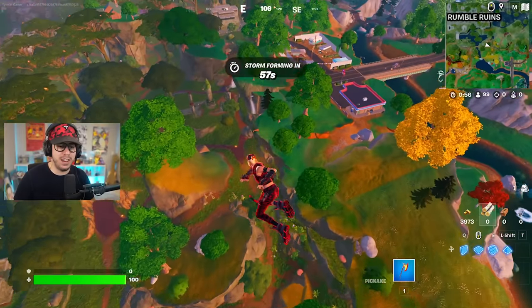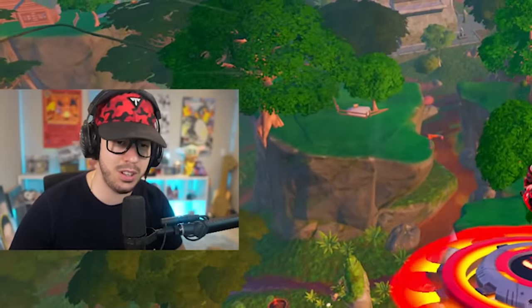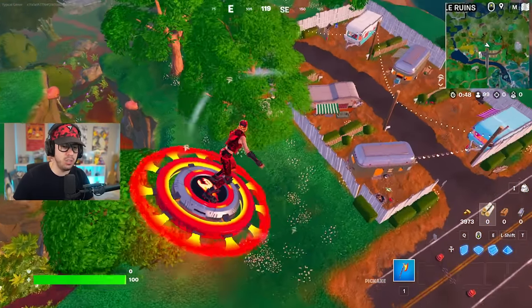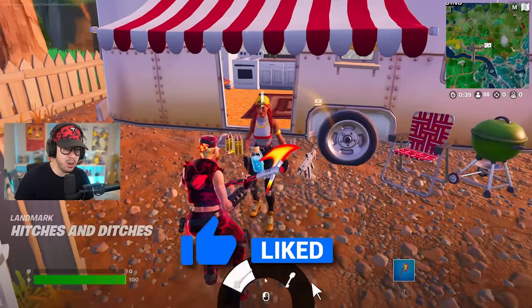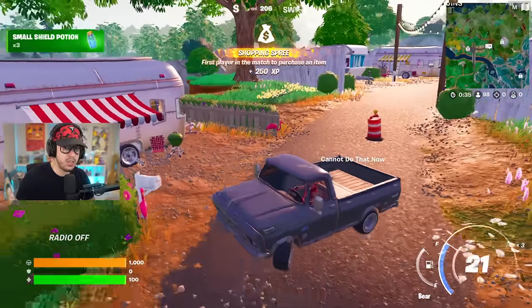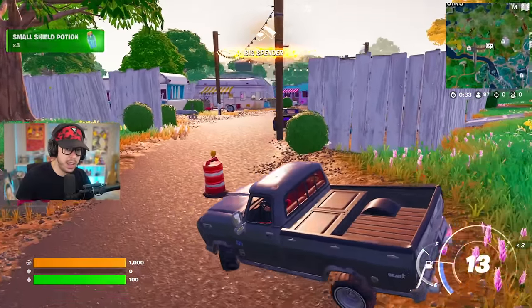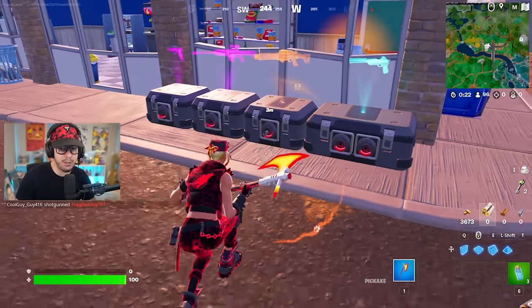I'm changing up the strategy a little bit. Since this is gold weapons only and it's going to be really difficult, I need some guarantees. Her glider is the coolest thing ever - it looks like a Beyblade. We're going to talk to Aura, she's going to sell me some keys, and we're going to take this truck over to a hollow chest location.